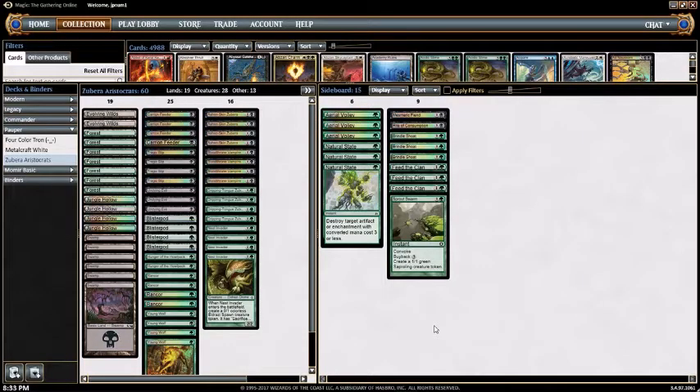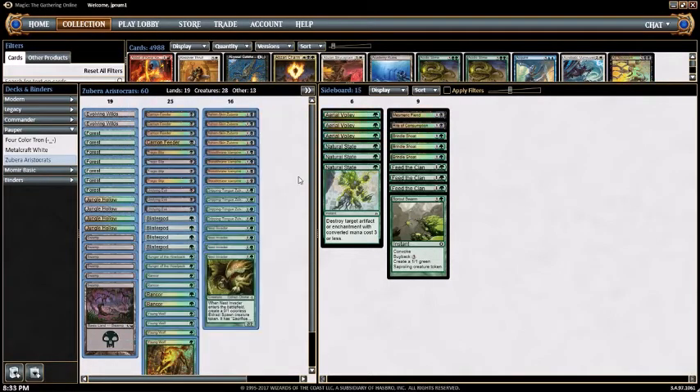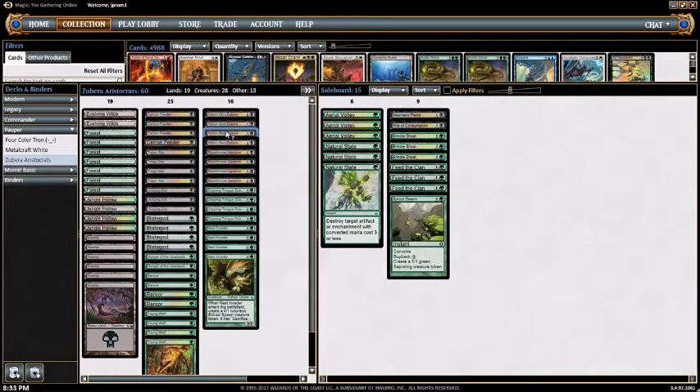Hello guys, welcome back to some Modern Man MTG. Today we are playing some black-green aristocrats. Basically what an aristocrat deck is — it's playing cards such as Blood Throne Vampire to sack creatures and gain abilities. So you're going to sack cards like Ashkin Zubra. This deck is called Zubra Aristocrats.